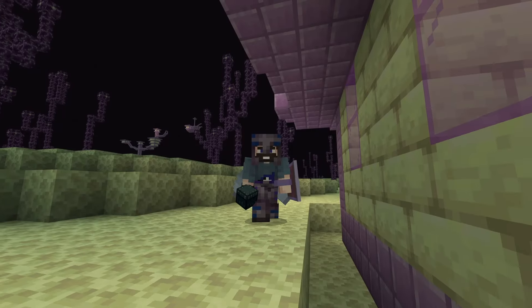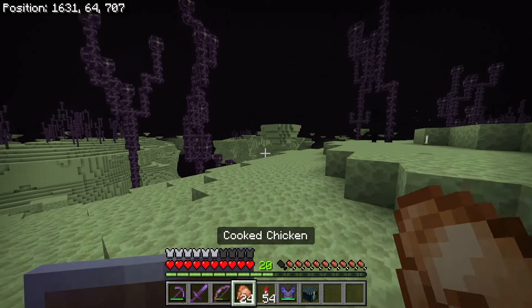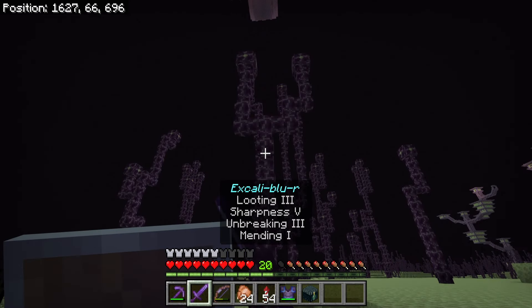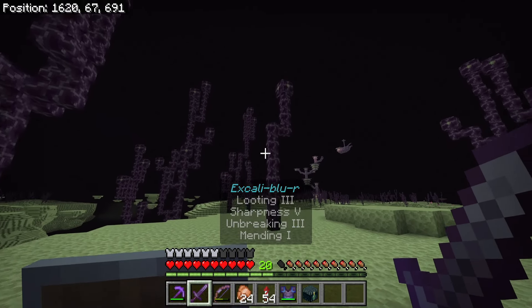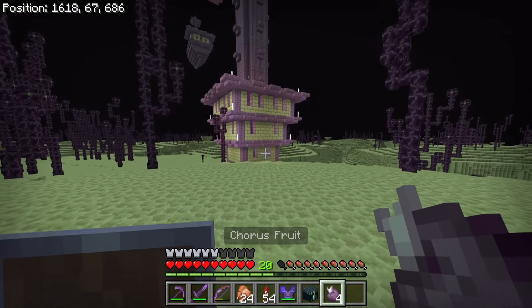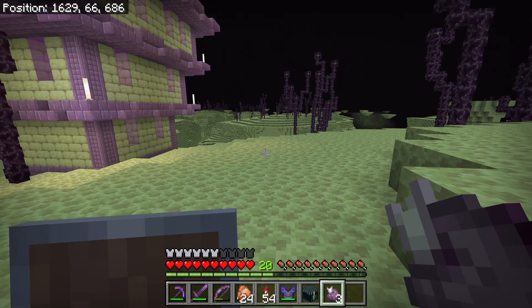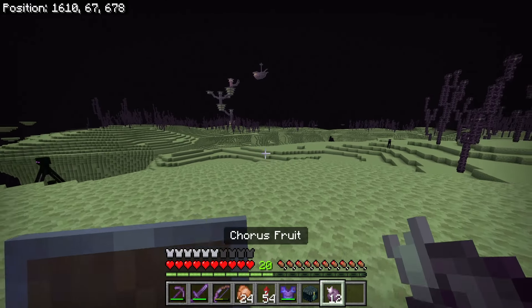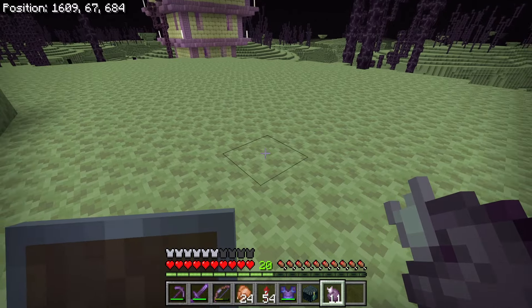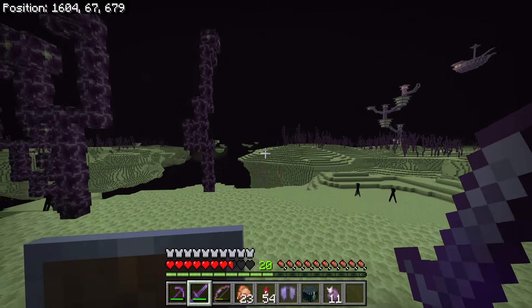Oh man, this would be the perfect pick if it weren't for the curse of vanishing - I'm taking it anyway. Here's all the loot from just the second city - I think we made out pretty good. Now I did mention I forgot to bring extra food. We have these large purple stalks here on the islands - this is chorus fruit. If you break it you'll get chorus fruit drops. Be careful with how quickly you eat it because it teleports you - stand still, let it teleport you, then look around to get your bearings.